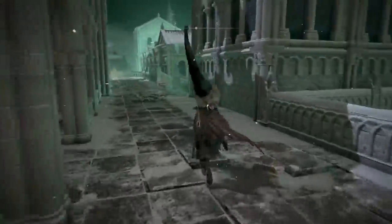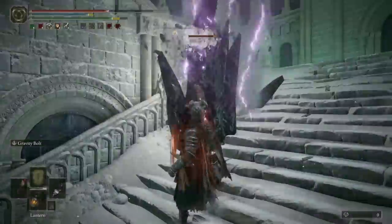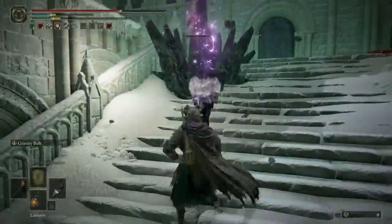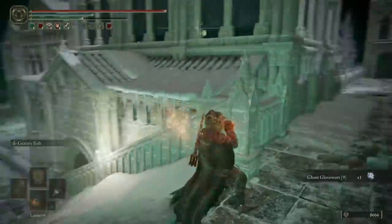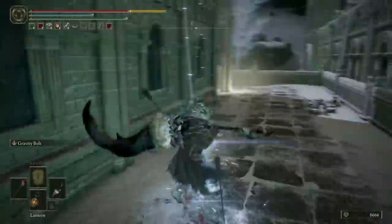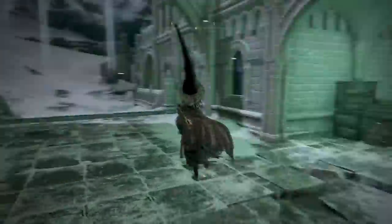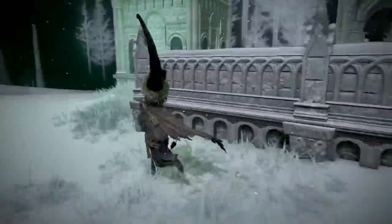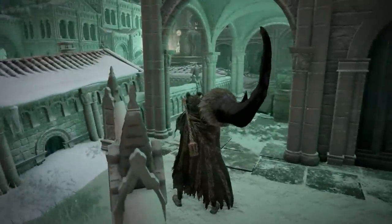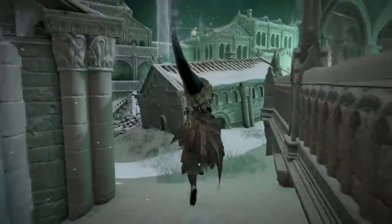This time when we enter back into the Everjail, I'm going to come down the main stairs and we'll be confronted with another assassin. Take him out and once again you'll be rewarded with a Ghost Glovewort 9. Right where he was is the second altar that we need to light — the one that we grabbed the Golden Rune 10 from right at the start of the video. I'm calling that out for you now because I completely forgot that this was an altar, and it took me about half an hour after finding and lighting the other three before I finally remembered to come and do this one.